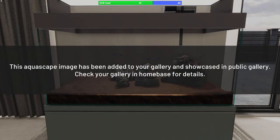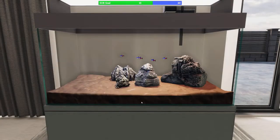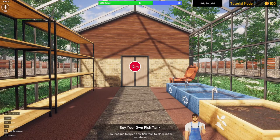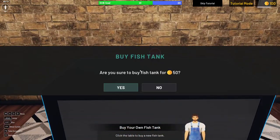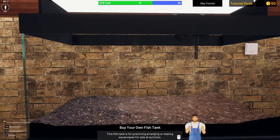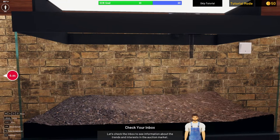The aquascape image is added to our gallery and showcased publicly. Zachmoon rewards us with $100 and five reputation points. We're then congratulated on our first successful project and prompted to buy a new fish tank for our home base. We spend $50 on an aquarium with a sandstone, darker substrate. This tank is for practicing aquascapes for sale at auctions.